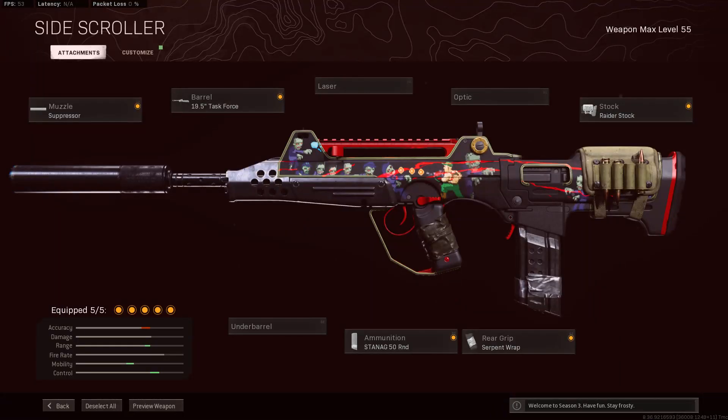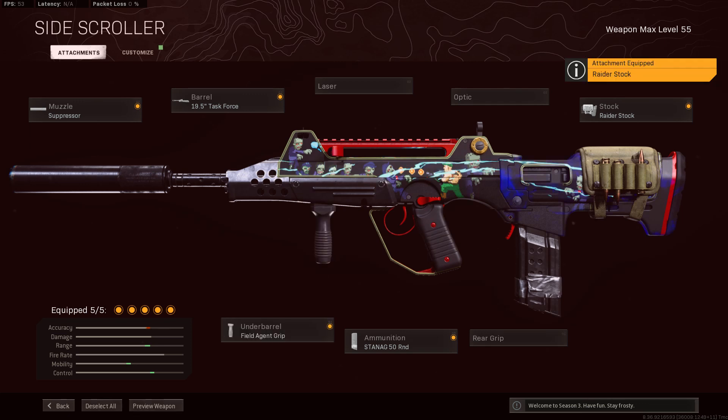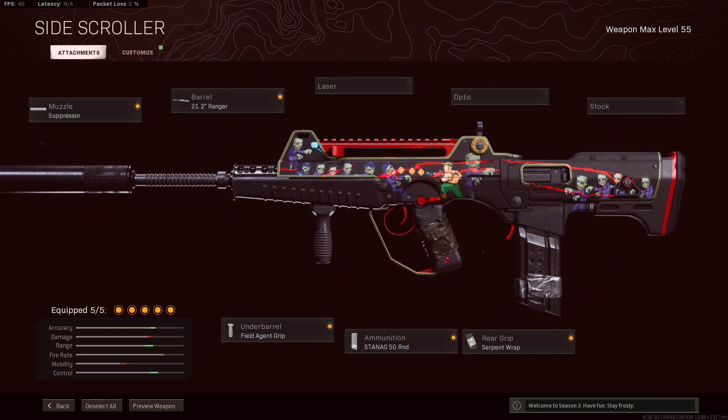As far as my complete loadout goes, I'm going with a suppressor, the Task Force barrel, typically the Serpent Wrap, and the Raider Stock, again paired with that 50-round mag.